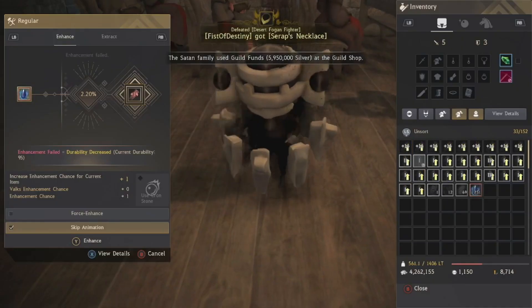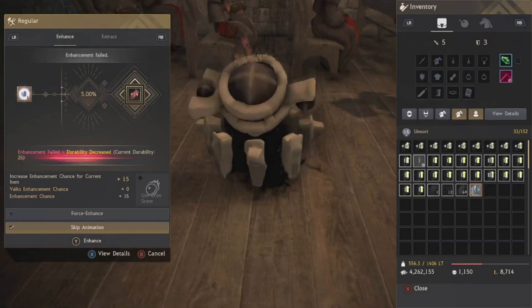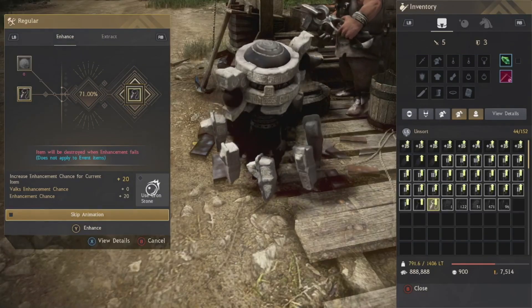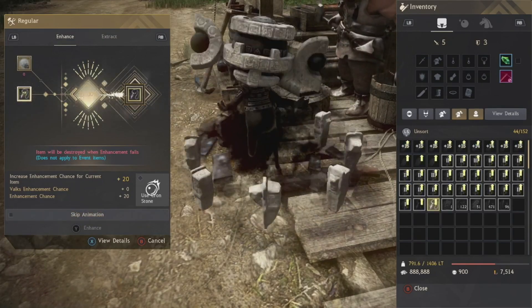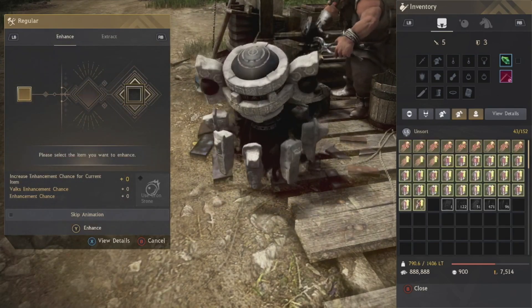Moving on to accessories — starting with the easy one, the Pri stack. Simply push your Reblath all the way to 20. Then pop in your Pri accessory and pray that the 70% chance is successful. You'll be surprised how many times you fail even with such a high success rate — but as I said, keep calm and carry on.